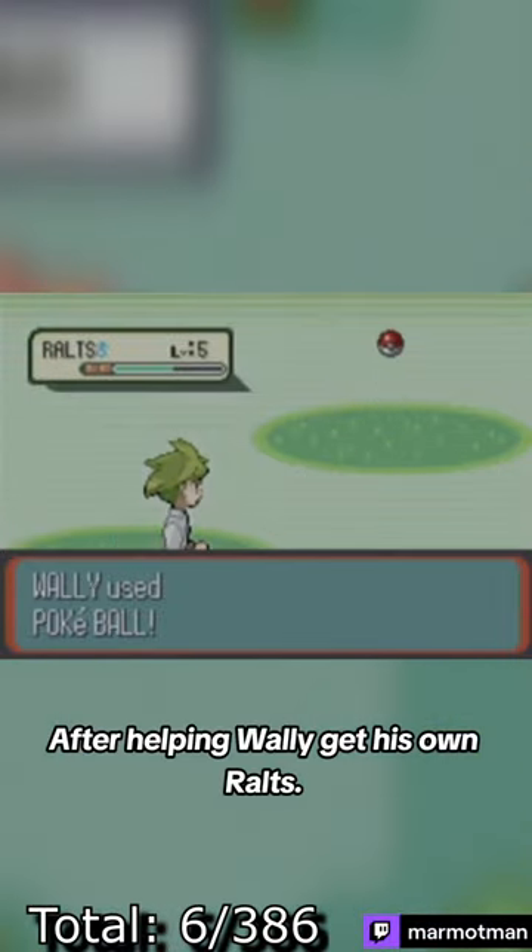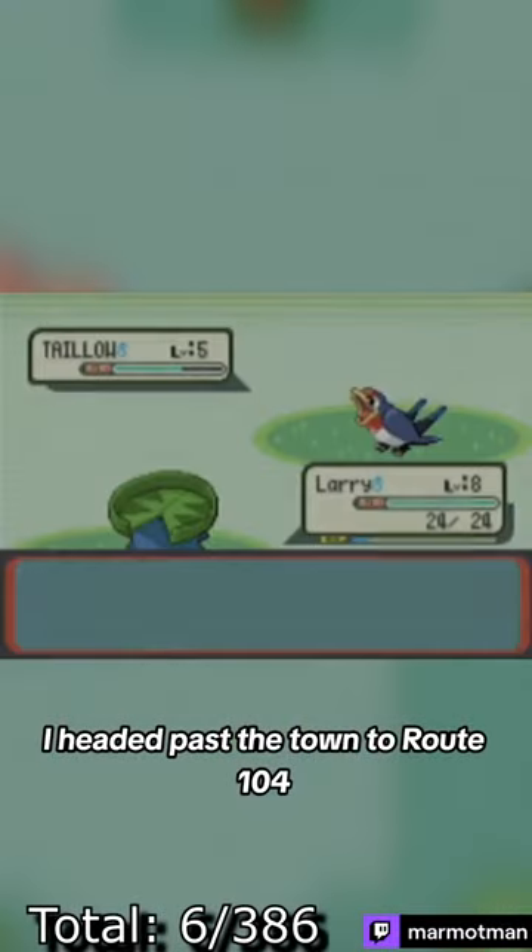After helping Wally get his own Ralts, I headed past the town to route 104 and caught Taylo.